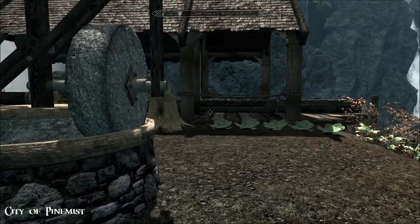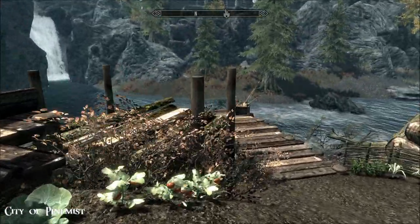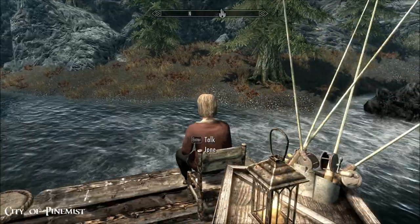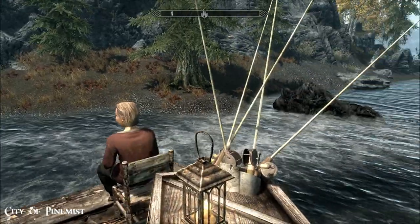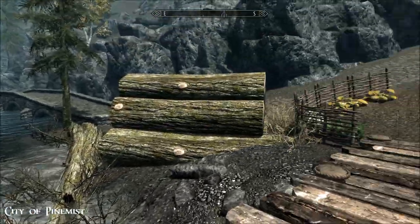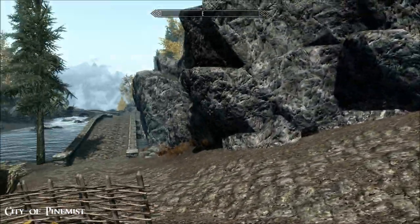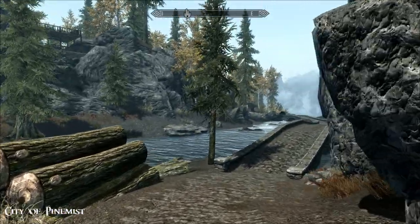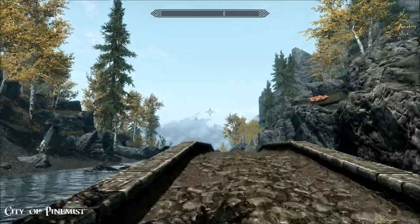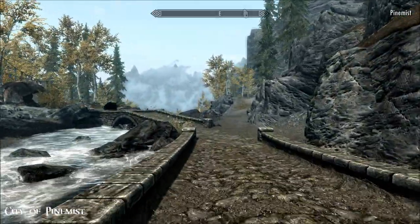There's a working grain mill, some veg and a lumberyard. There's a whole bunch of NPCs added all over the place. Actually, the Jarl of this place is a child, as you will see. I like the addition of these bridges. It's a beautiful day today, so nice just to go for a wander and discover a new place.